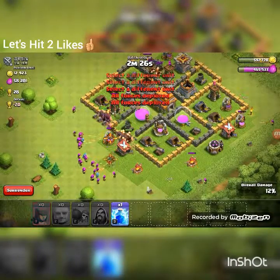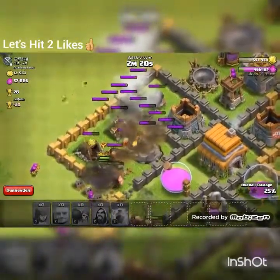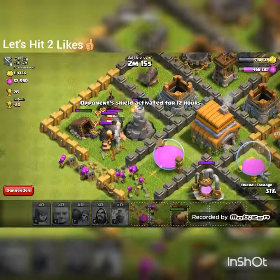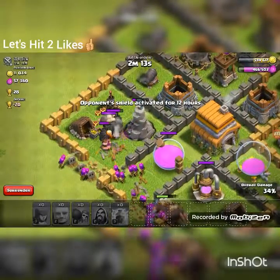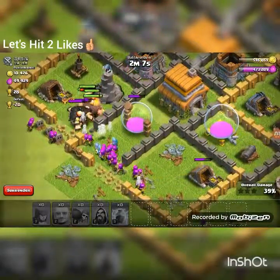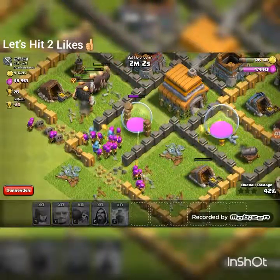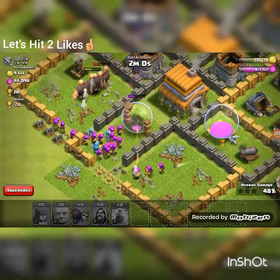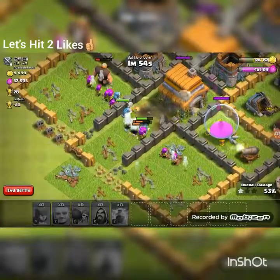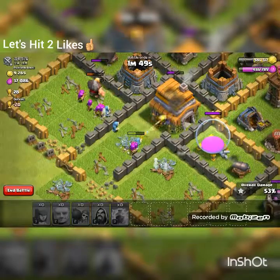I'll place one archer up there, another one right here, one right there, and one right there. Throw two wall breakers — another one over here. Those were my wall breakers right there. The compartment's open, let's spam these troops in. Oh wait, what's in the clan castle? There are giants!